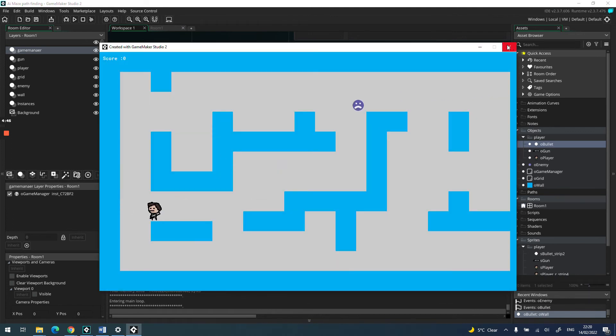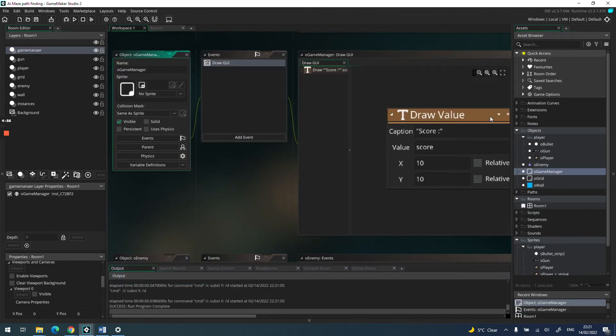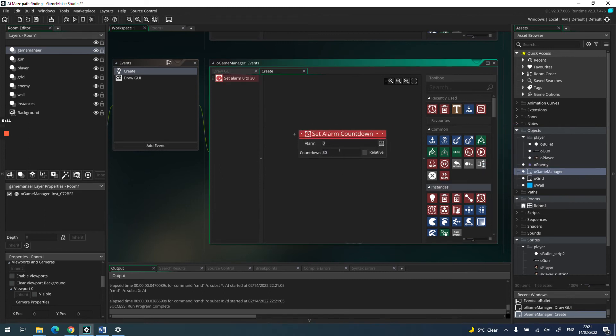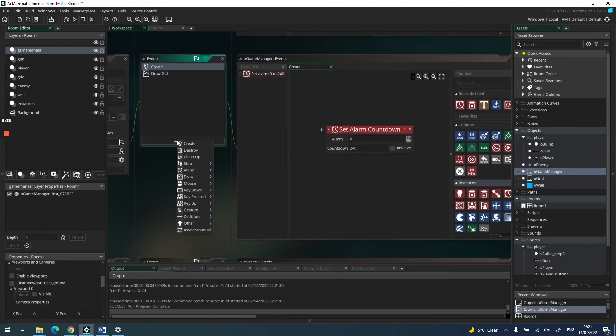Next we're going to spawn more enemies that just keep chasing us. I'll handle this in the game manager. We'll use an alarm — in the create event I'll set alarm 0 to 240. In this version of Game Maker, 60 frames equals one second, so 240 equals four seconds. After four seconds the alarm fires.